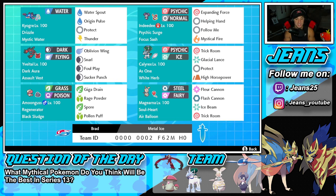Magearna's moveset is Fleur Cannon for STAB, Flash Cannon for STAB, Ice Beam for coverage, and Trick Room. We already have Calyrex, arguably the best Trick Room Pokemon, and now Magearna, the next up-and-coming best Trick Room Pokemon. This team is going to be amazing in Trick Room.